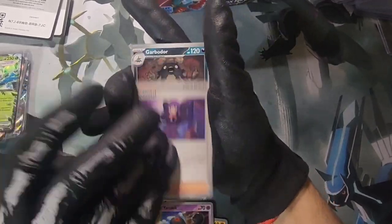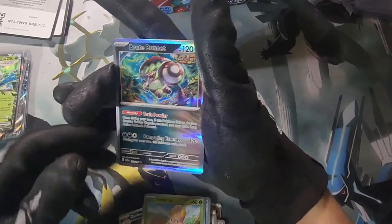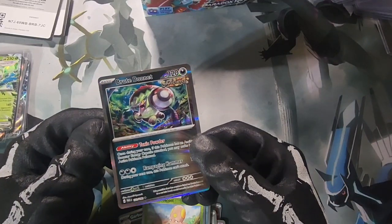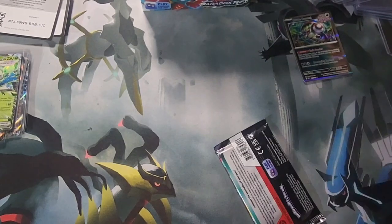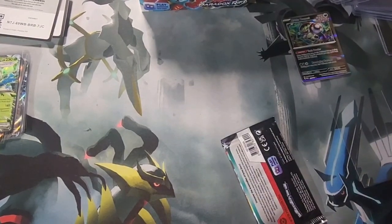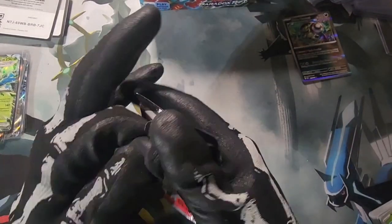Fire energy — we definitely pulled some heat today. This box is loaded. Brew Bonnet ancient, there we go — a hollow. Look at that toxic powder, would not want to be near that thing. We have five or six more packs after this. If you've enjoyed the video so far and haven't liked it, it helps the channel out — I appreciate the support.